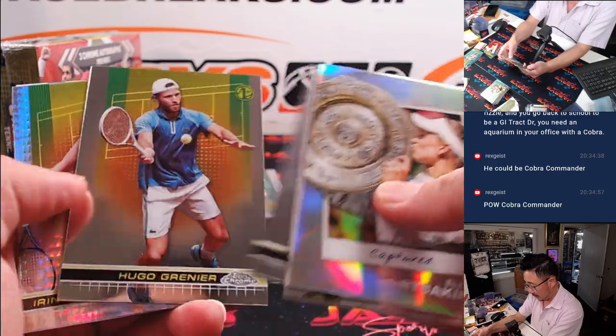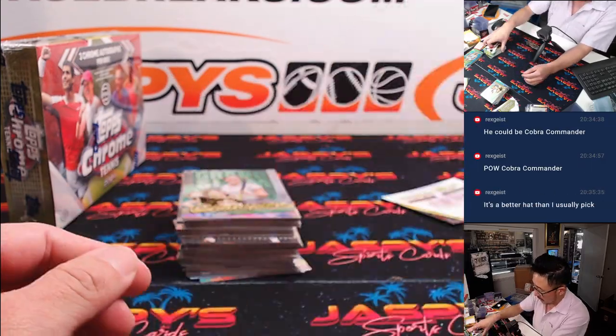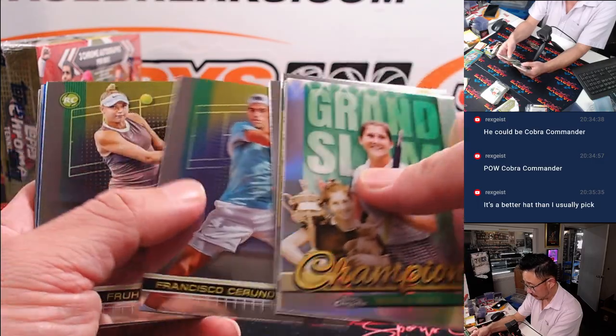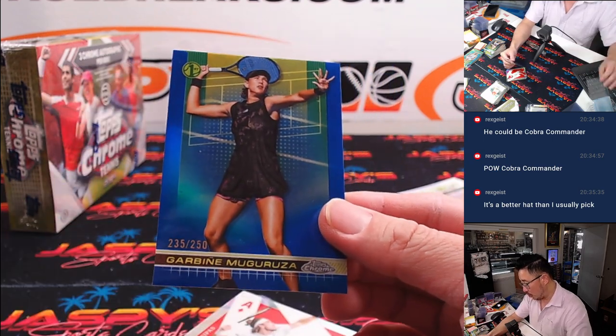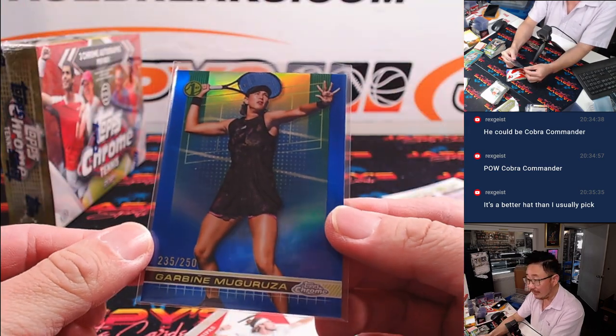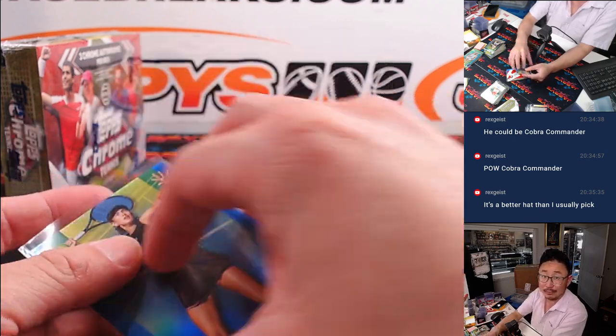There's Medvedev. We've got Qinwen Zheng — Aces. Those Aces cards are pretty cool. And we've got Garbine Muguruza, 235 out of 250. That will be for Craig, letter G.